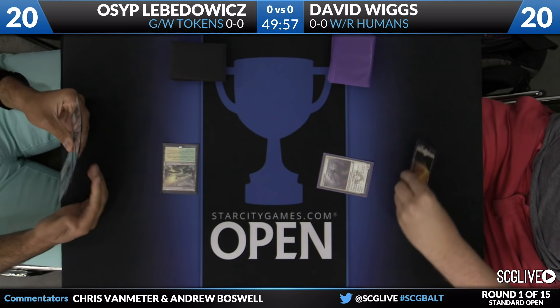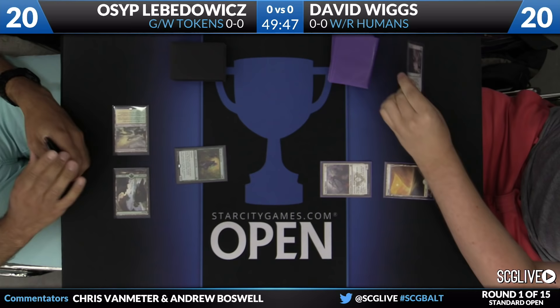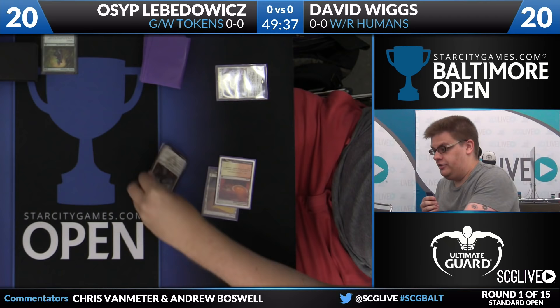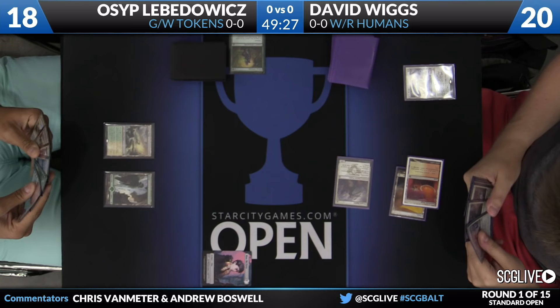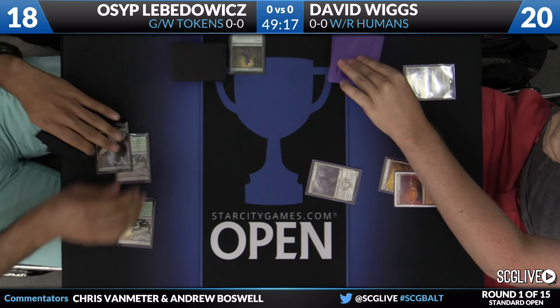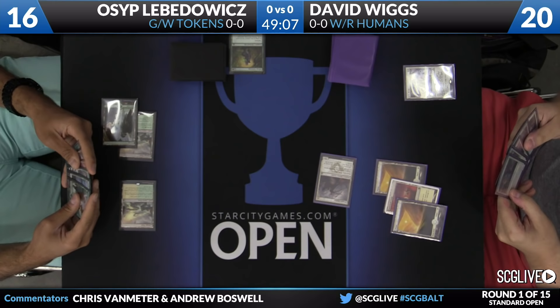Osep is going to start off with a tapped Canopy Vista, pass the turn to David, who's going to deploy a Plains and a Dragon Hunter. He wants to play something along the lines of three spells by turn two to try and stay in it with this Tokens list. Osep is able to be on the draw here. Osep does have a Sylvan Advocate on turn two along with a Forest. David is going to use Declaration in Stone to take care of it and knock Osep down to 18. Osep will cash in that clue and draw a card, just has a land and a pass.